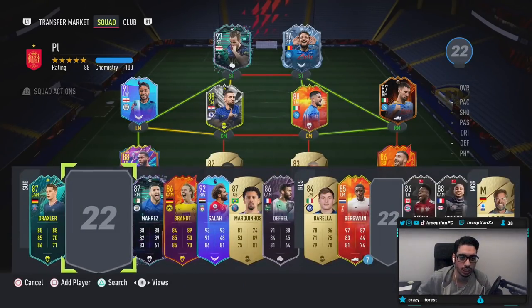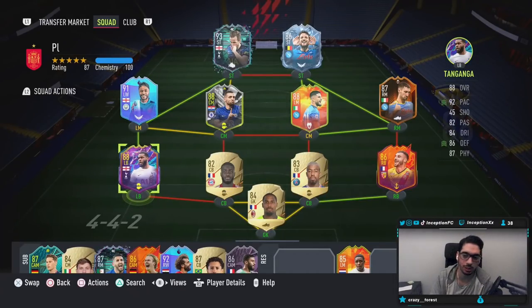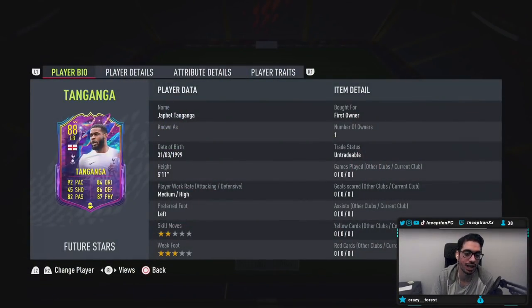If you guys haven't checked out the right back variation of the card yet, the introduction is going to be pretty much the same except for strong foot as well as work rates. You guys can skip to the gameplay part if you really need to. With Tanganga, we're looking at a card who is 5'11", medium-high work rates, left footed, two-star skills, three-star weak foot. With him having a medium-high work rate, it makes him a little bit more defensive than attacking oriented, because he doesn't have the high attacking work rate like he does on the right back variation.